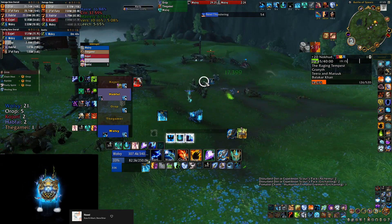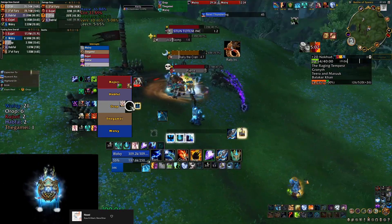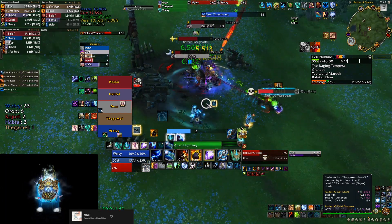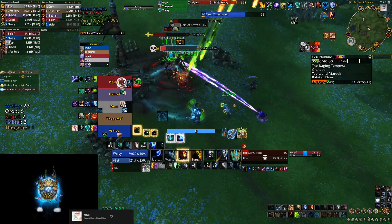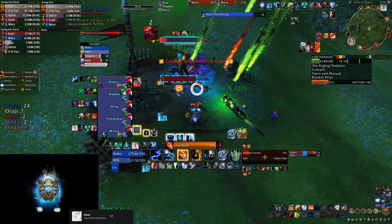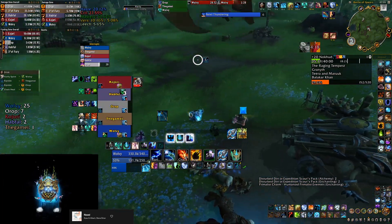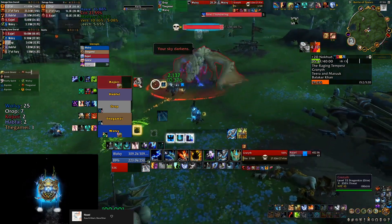The goal around the first boss is to clear all three platforms and free those ballistras so you can use them on the boss. The boss is a big dragon flying around — he won't land until you clear all three ballistras. Just follow your tank and keep clearing mobs. Watch for Rain of Arrows and pay attention to Warspear charges, especially if someone gets two stacks. Even on Tyrannical weeks, you usually don't want to save lust for this boss because it's a pretty easy fight — almost a tank-and-spank.